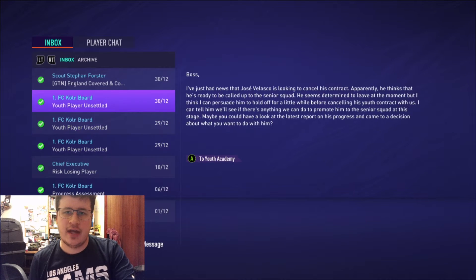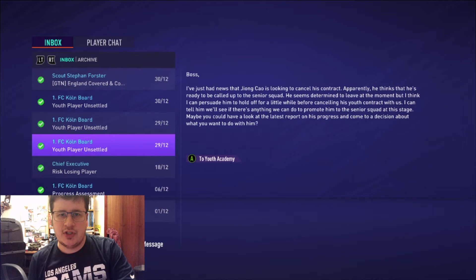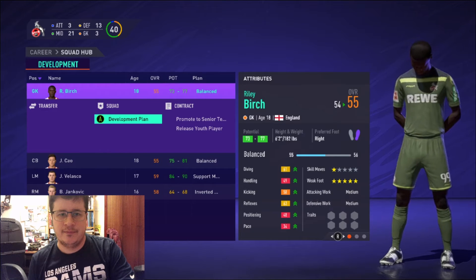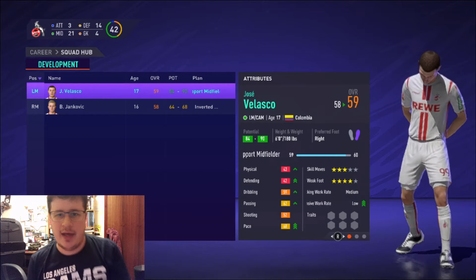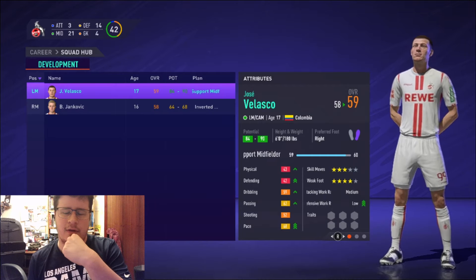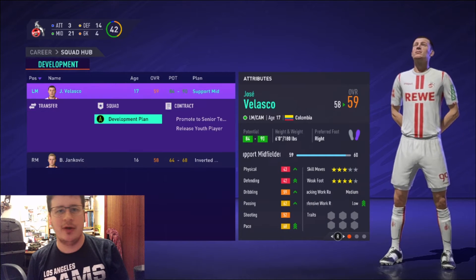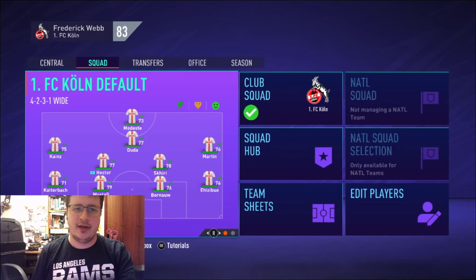We've got three Youth Academy players who want to sign pro deals — Velasco, Birch, and Chao. Let's promote Birch, promote Chao, and Velasco is very interesting — similar potential range to Levin Martin when he was in the Youth Academy, though not quite at that overall level. I'm sure we'll put all three of them on the loan list.